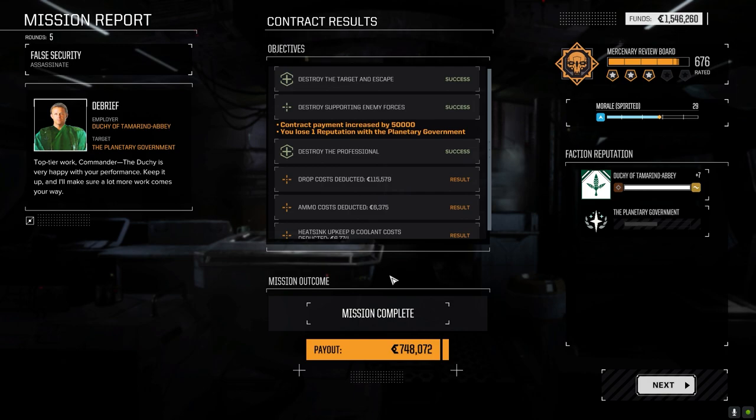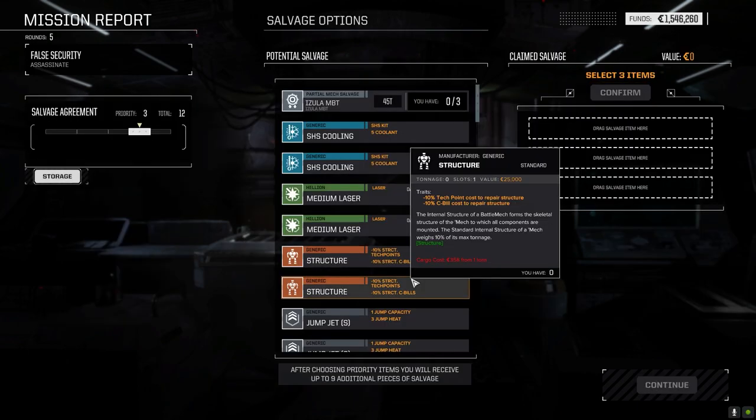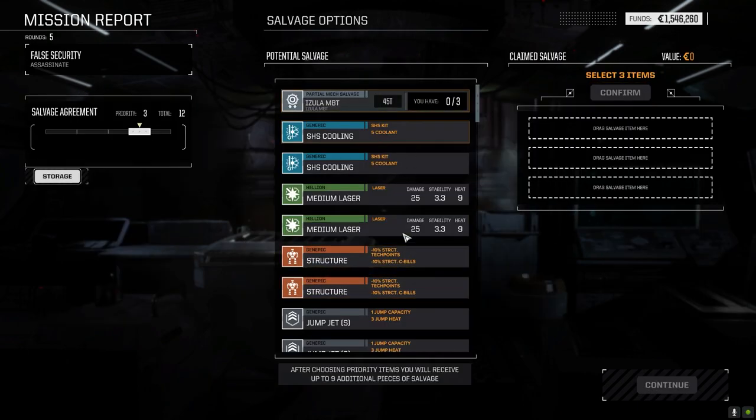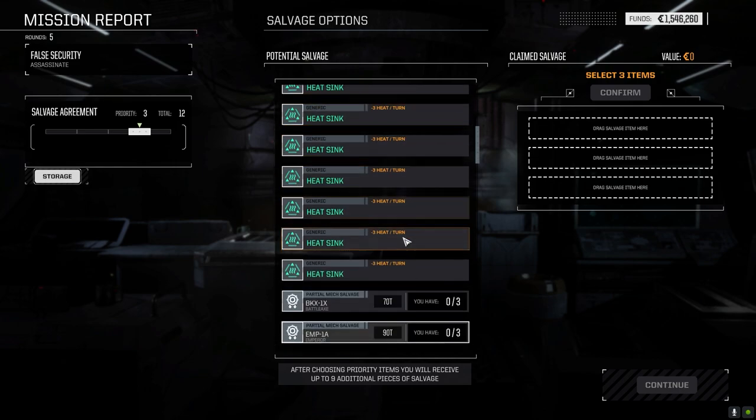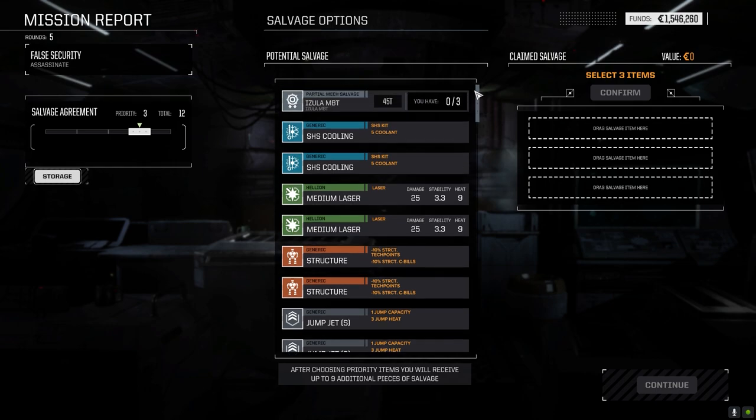I think from now on every time I take a battle against the locals it'll have to be like a full skull above what I think I can handle. These guys were around three and a half so four to four-and-a-half skulls for locals would probably be the best gauge. We need the C-bills anyway so we'll take a bit of risk. We took a bit of damage here but we should be okay.